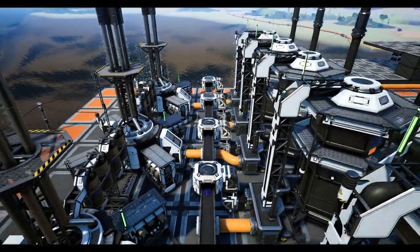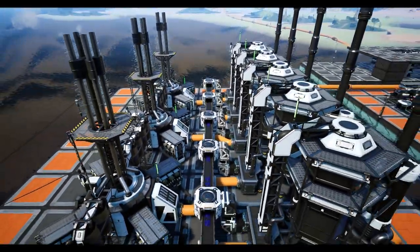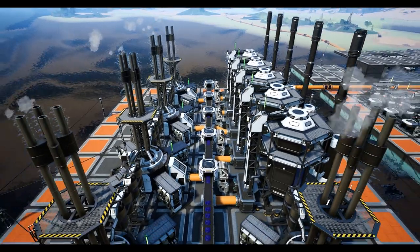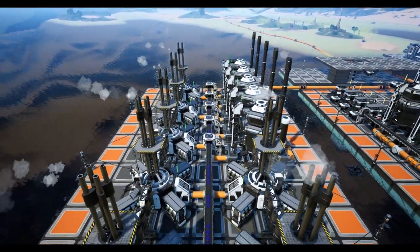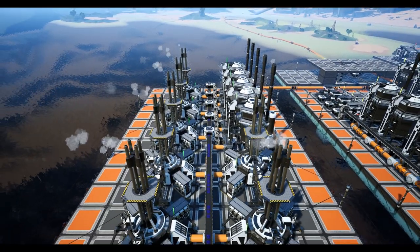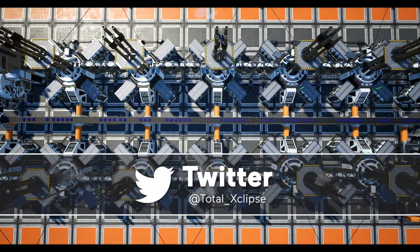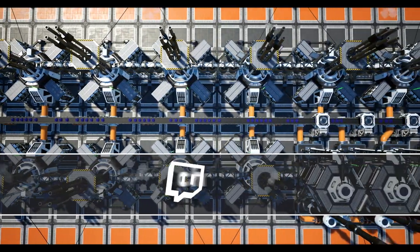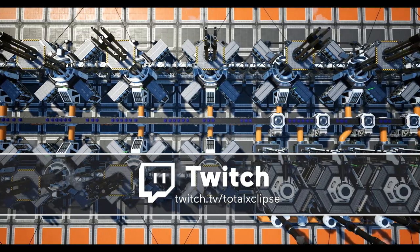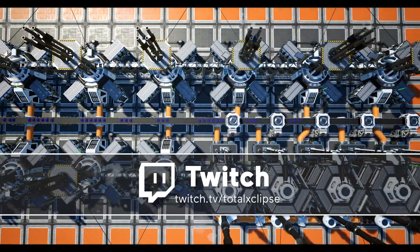Hello and welcome back to another super efficient build guide. Today we're covering the production of fuel from 300 crude oil per minute using the vanilla recipes. For this build we will be sending the fuel directly onto fuel generators and we'll set up this power plant for peak fuel consumption alongside the fuel refineries.